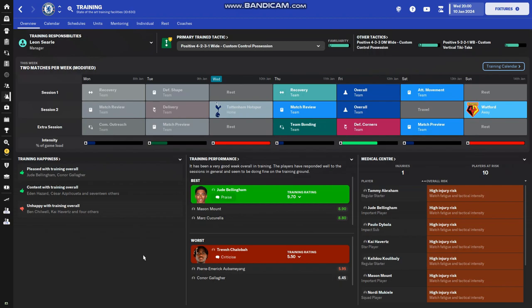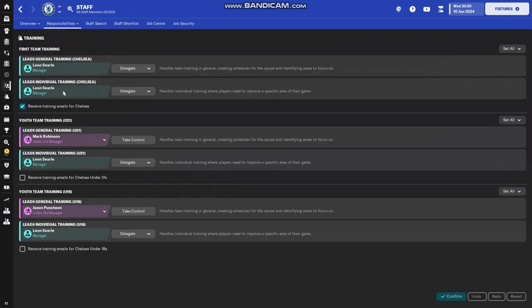Today we're going to talk about training. Many of you who play this game are probably guilty of just never clicking on this tab, setting all the training to your assistant manager. Trust me, we've all been there — when I first started playing I avoided it on purpose. But today I'm here to tell you why it is worth paying attention to. Go to your staff tab, go to responsibilities > training, and take control of general and individual training. Make sure you do this — it is scary but 100% worth doing.